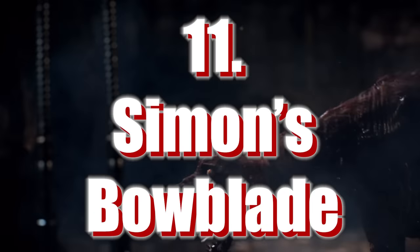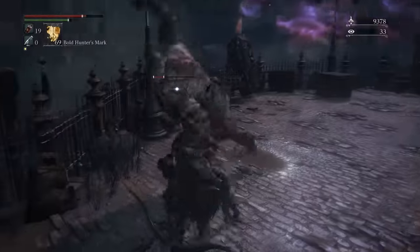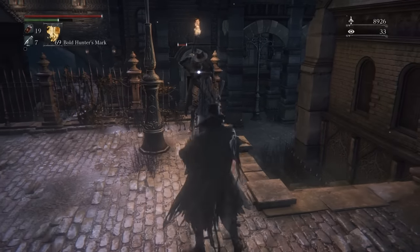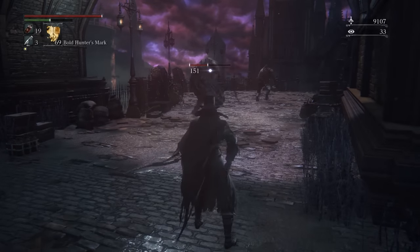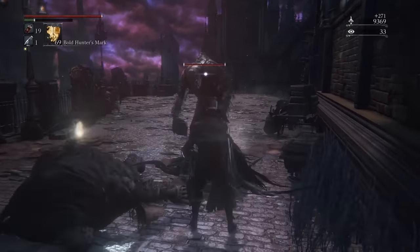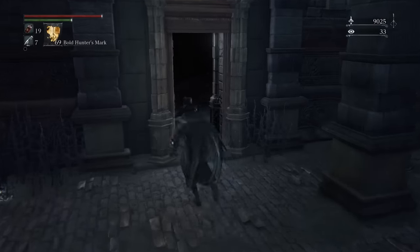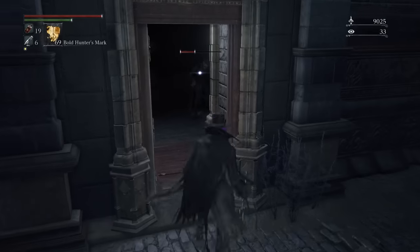Number 11: Simon's Bowblade. For all those who complained about the lack of bows in Bloodborne — I like this quite a bit actually. The charge-up for the normal mode has a cool-looking spinning attack which sort of reminds me of the Rakuyo. The transformed state is exactly what you'd expect: it's a bow. The damage seems kind of good, and obviously for range builds this is what you want. I'm not massively keen on range builds and relying on ammo, but I think this is one of the best of the range weapons and something I'd actually be interested in trying in a future run. You still have a nice twisty blade to handle your foes even if you run out of bullets.